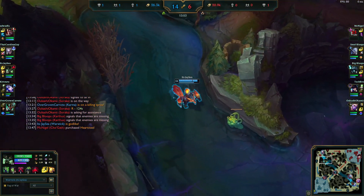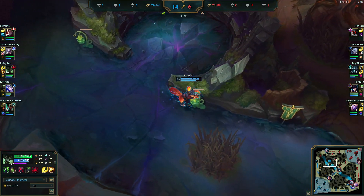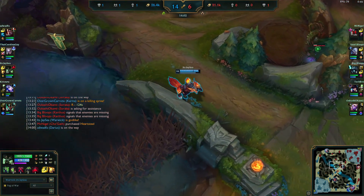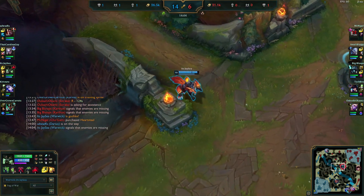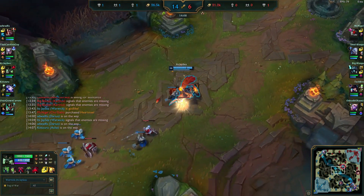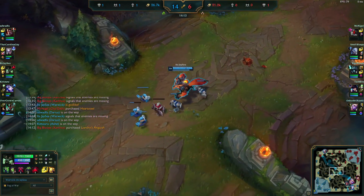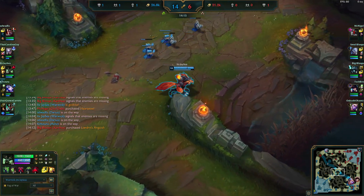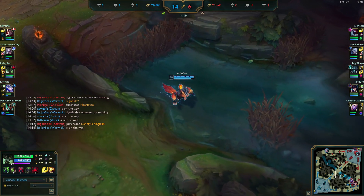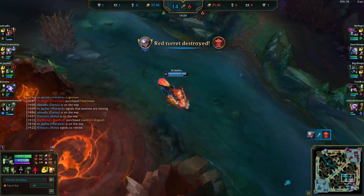Warwick is a really simple champion — the kit is very straightforward and anyone can play it. You want to avoid ranged matchups. Karthus is kind of okay because he's so slow and immobile. Do not play this into Vayne or Varus — someone who can burst you down quickly, kite you, and lock you down for long periods. Then we pop W and see a fight going on in the bot lane.